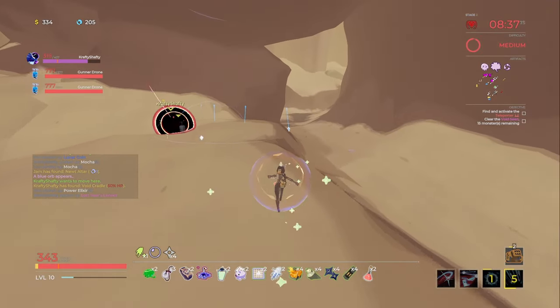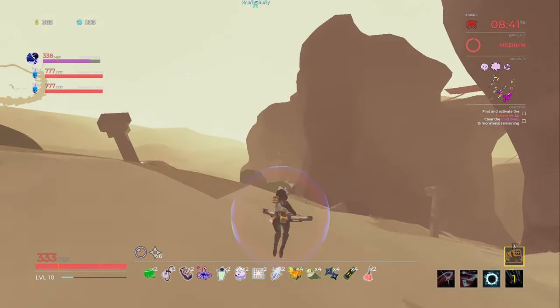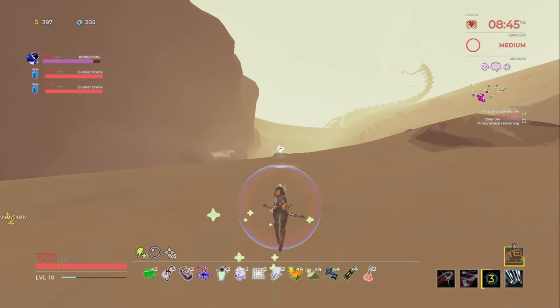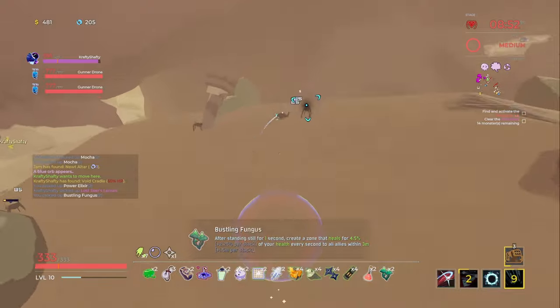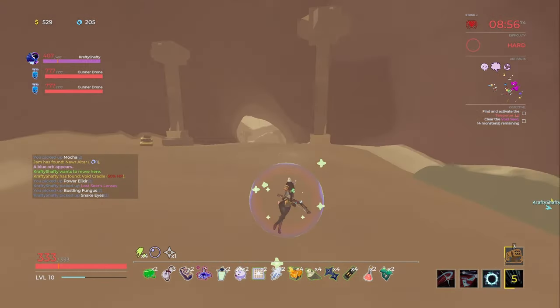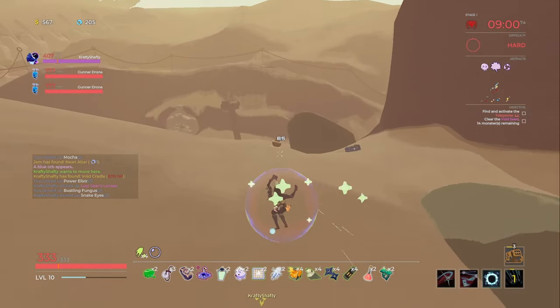God damn, I'm trying to get angry. Or actually maybe this is good because there's a void portal. I got Mushroom. 'Dice — using a shrine increases crit chance by 7.5%.' Nice. There's a bunch of chests over here by the way.